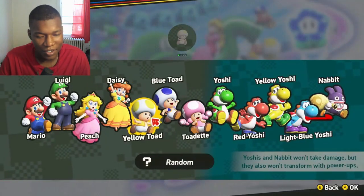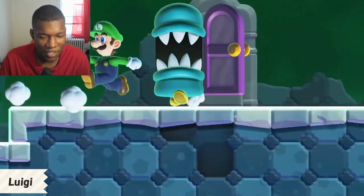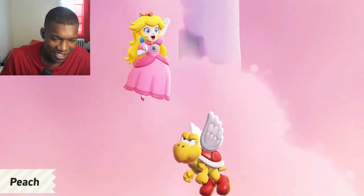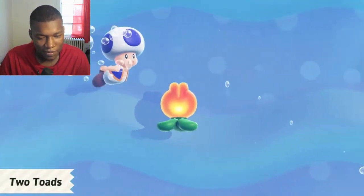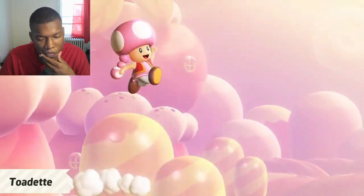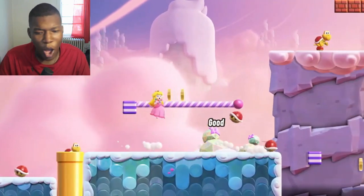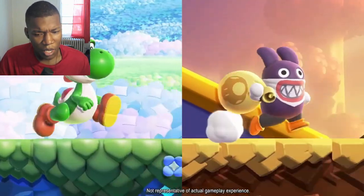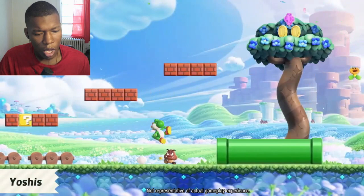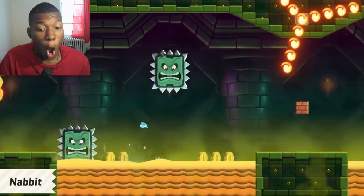Comment below your favorite Mario character. Besides Mario, you can also play as Luigi, Peach, Daisy, one of two Toads, and Toadette. What about Yoshi? They all play the same, so go with your favorite or mix it up. What about Yoshi? The Yoshis and Nabbit, on the other hand, won't take damage — they're a great choice if you're looking for a more easygoing experience.